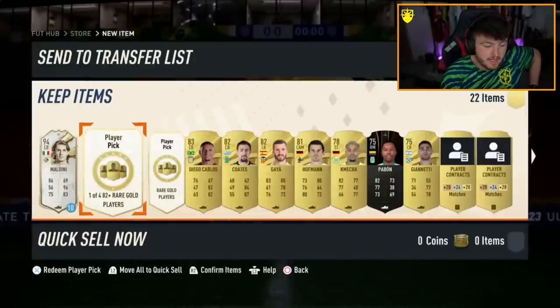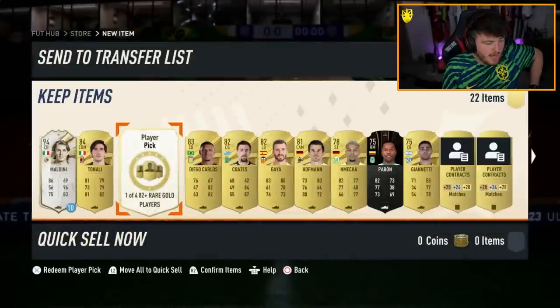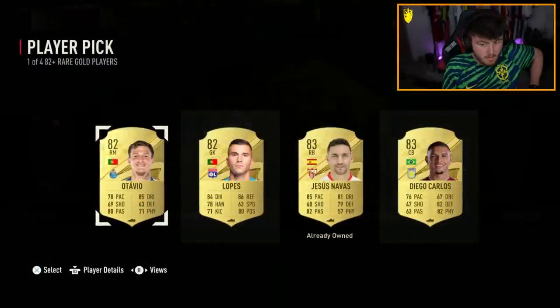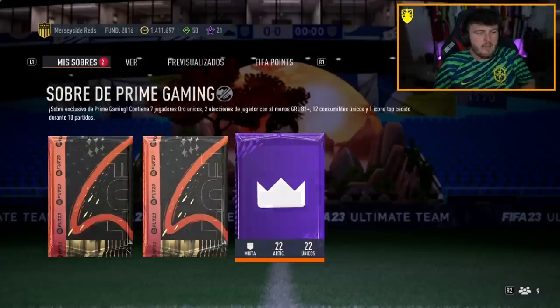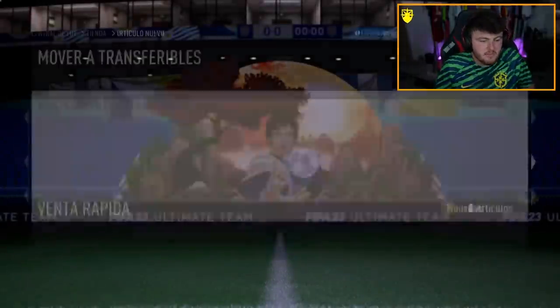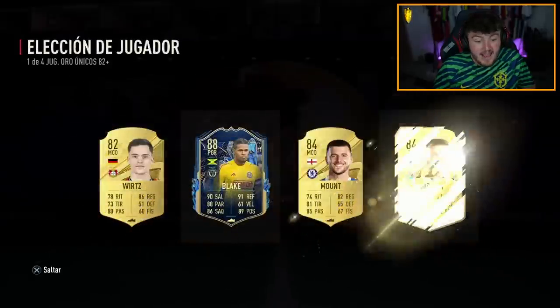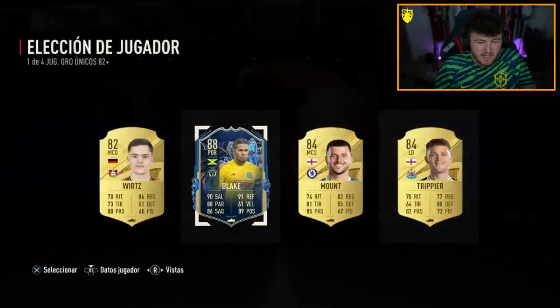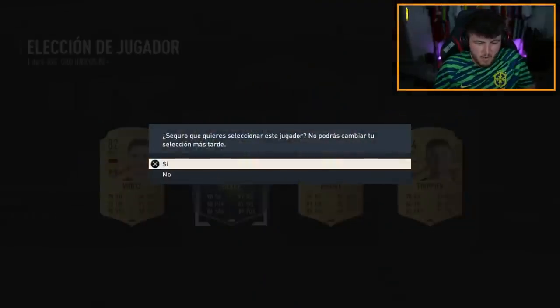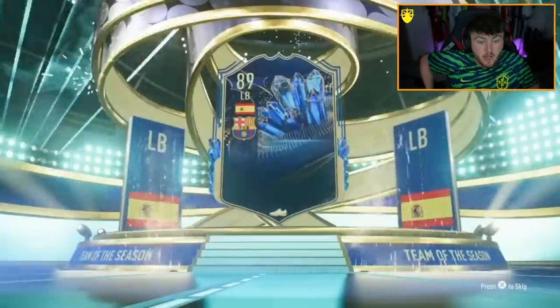Maldini on a 10-game loan though - we'll take that! Come on, show us the Team of the Season please. Awful Prime Gaming pack - come on EA, please. We want to see something good in one of these 82+ player picks. First one - De Maria! Wow, so good, so grateful. Second one - it's Andre Blake. At least it's a Team of the Season but not ideal. These 81+ La Liga packs have been terrible - would this one be better? It is Team of the Season! Spanish left back - Balde! Nice, that's actually pretty good.